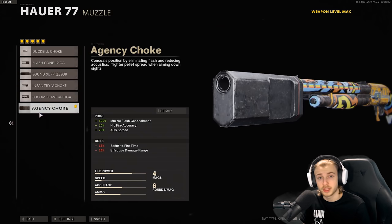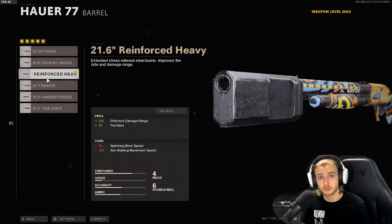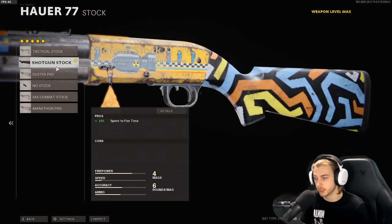Really quick, these are the attachments I have: the Agency Choke, the Reinforced Heavy Barrel, SWAT, 5mW Laser, 6-round Tube, and the Shotgun Stock.